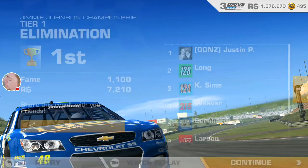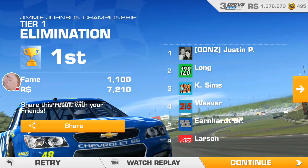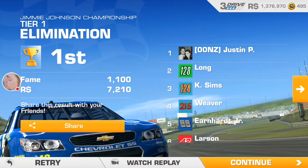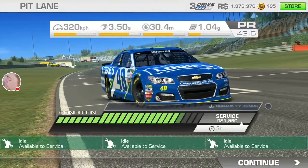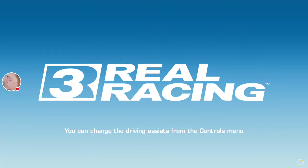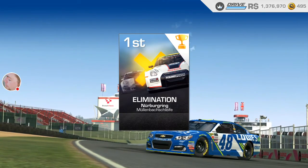Alright guys, no addition to the speed there around the Mullenbachschleife — not surprising. You're going to get much faster around Daytona than you could have possibly there, so that's what we're going to post to the team challenge for now. I'll be moving on to that NASCAR cup next — I think that said it was Richmond, so I don't anticipate getting a better speed there either. I'll have to wait until we break through the tiers to see if we can get a real shot at Daytona's straights. Alright guys, that's been me. See you.